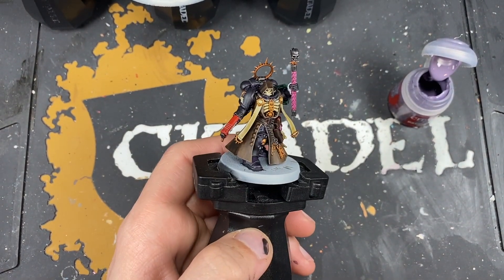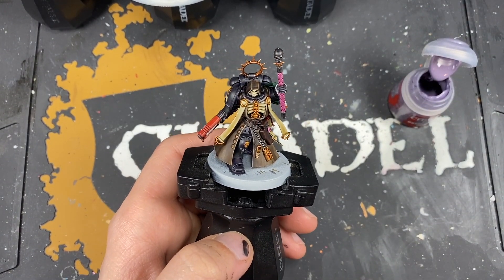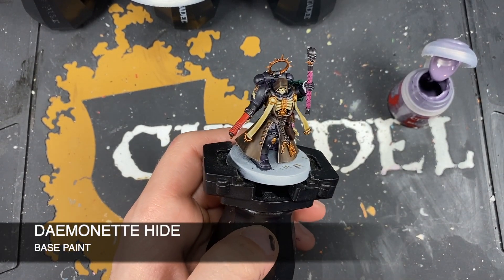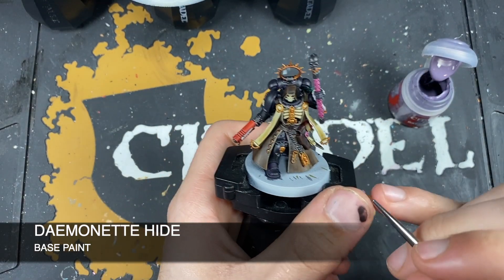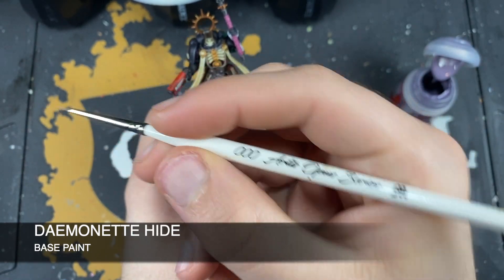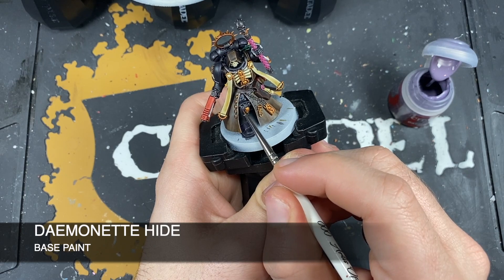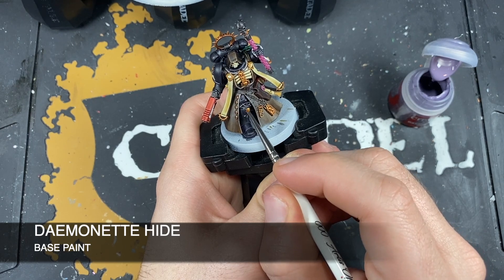We're going to start with our Primaris Chaplain. We originally did him with Shyish Purple followed by Black Templar, so we're going to give him a sort of purple highlight. The first color we're going to be using is Demonette Hide. I've got some thinned down on my palette. I'm using an Artist Opus Series M triple zero brush and I'm just going to start highlighting all of the edges on all of his black armor with this.